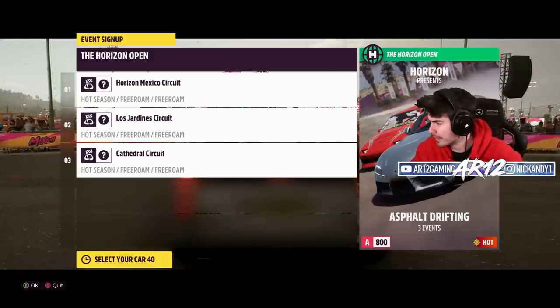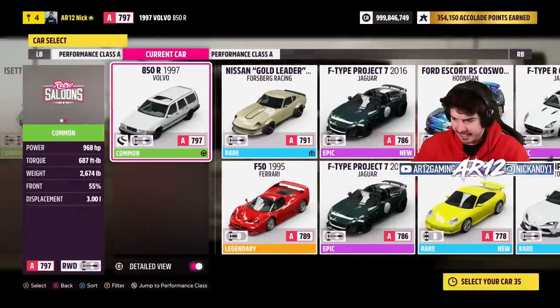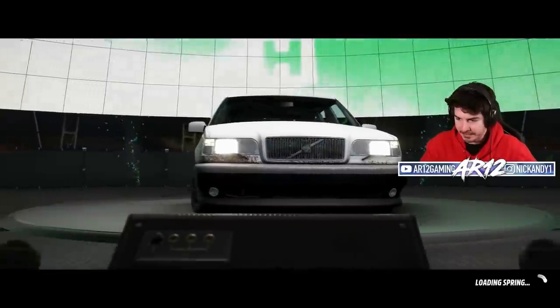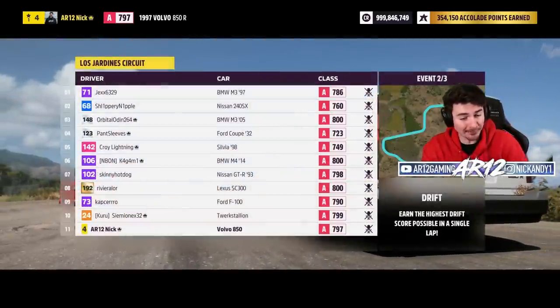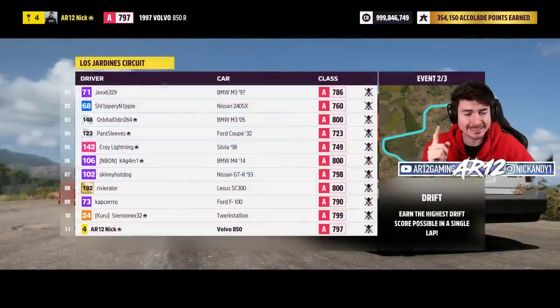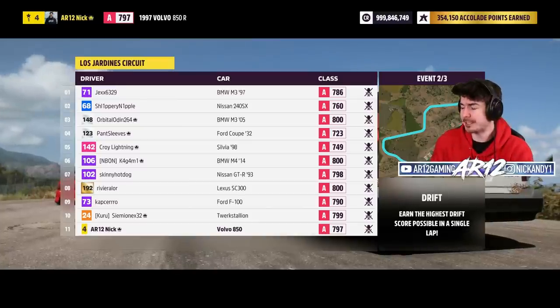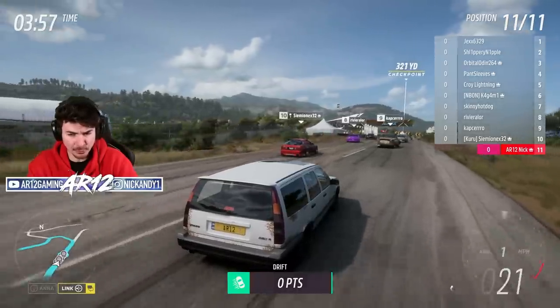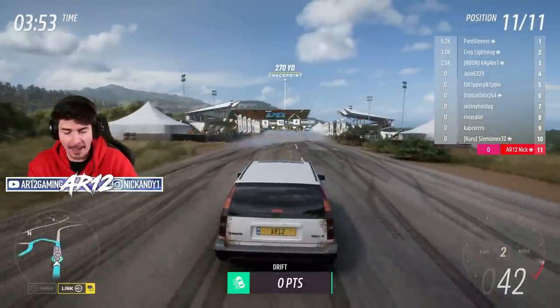Wait, you can have rear-wheel drive and all-wheel drive cars competing against each other and drifting in this game? What type of a design choice is that? Racing definitely wasn't our thing in this. However, I feel like we will definitely be able to do some drifting stuff. I don't know if anybody in this lobby is actually all-wheel drive — everybody looks like they'd be in rear-wheel drive cars. I'm starting all the way at the back.